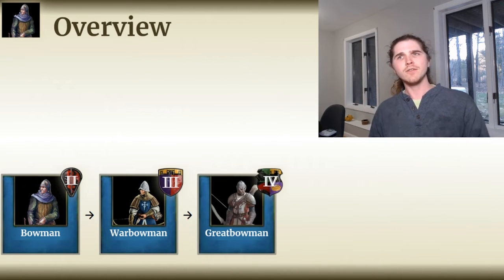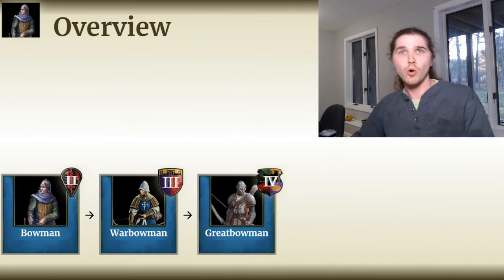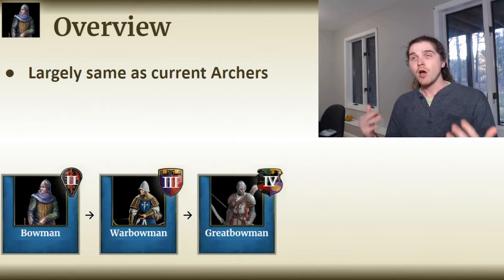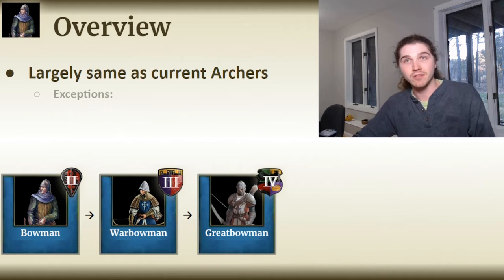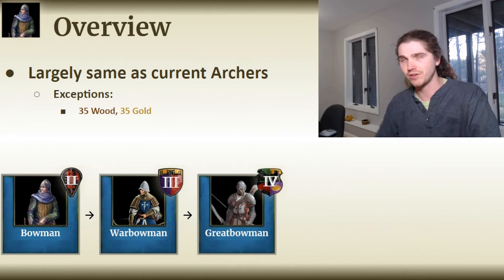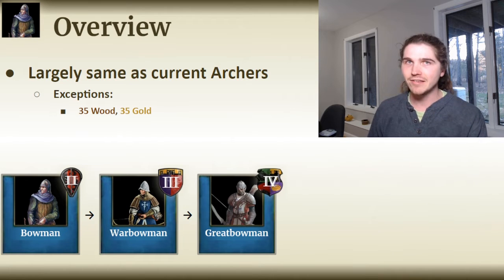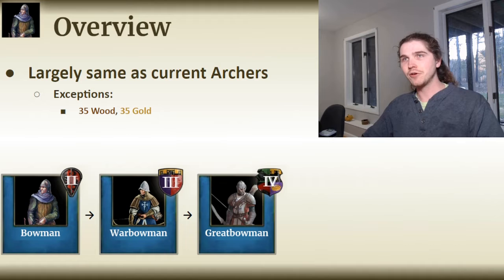The Bowman is available in Feudal Age from the Archery Range. In Castle Age it upgrades to the War Bowman, and in Imperial Age to the Great Bowman. Their stats are almost identical to the current archer line, though re-skinned. There are a couple of notable exceptions. First, their cost has changed — it's now plus 10 wood, minus 10 gold. My reason for doing this will become more obvious later. Second, longer train and upgrade times. In history, archers took quite a while to become proficient, especially because they needed to build up the back and shoulder muscles required to draw and hold a bow.